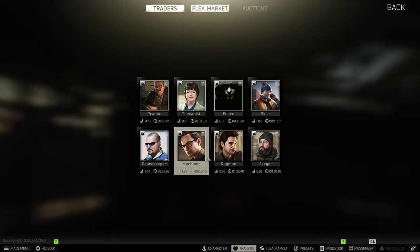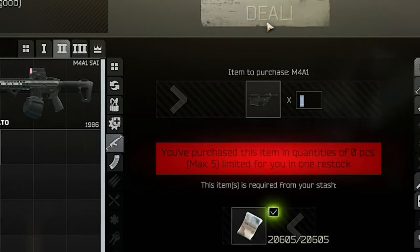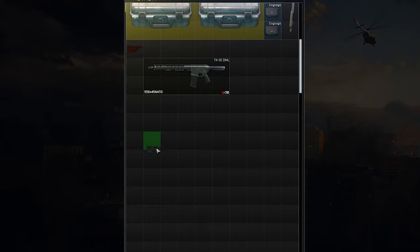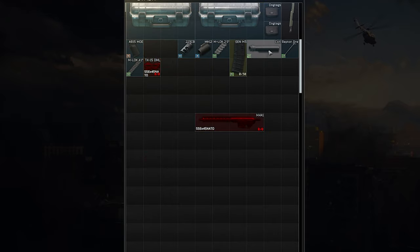Go to Mechanic level 2 and buy an empty M4 — just the core part, that's all we need. Then place it somewhat below the TX-15, which you then disassemble completely. Now just move all the parts from the TX-15 to the M4, just like Lego back in the day.